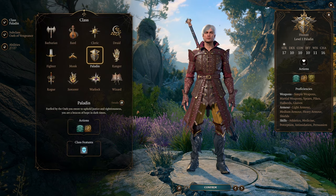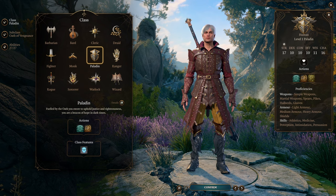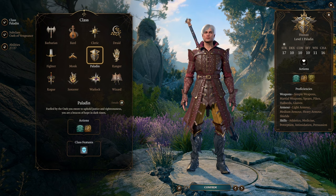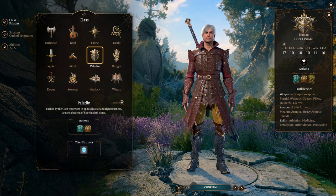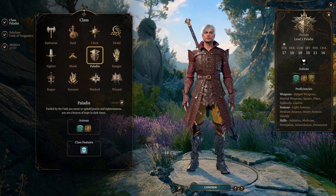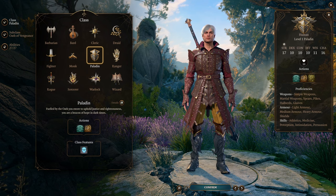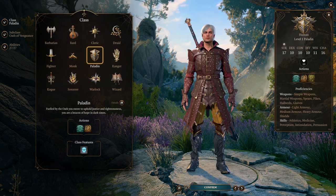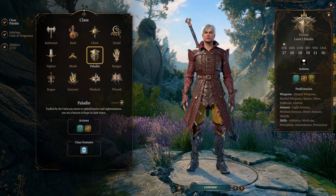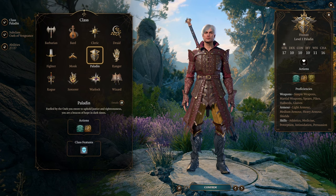If you've played Baldur's Gate 3 and are familiar with D&D, you probably know where I'm going. I'll be providing some alternatives to certain things, and there is a slight spoiler warning. The way you'd get the Devil Trigger transformation in this game involves being a very evil character, which doesn't really fit a Devil May Cry character. I do have an alternate way of achieving something like Devil Trigger without that. I won't spoil anything story-related except for one specific example, which I'll leave a timestamp for.